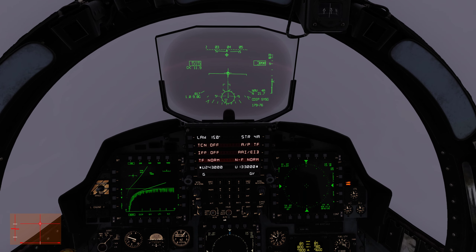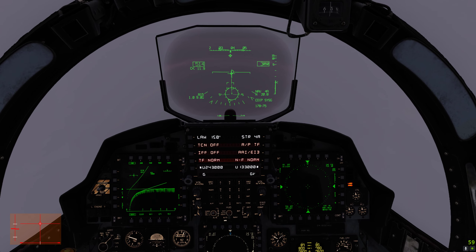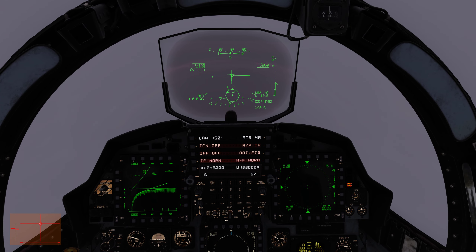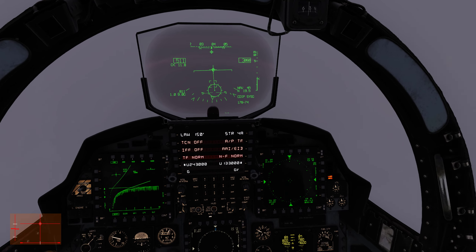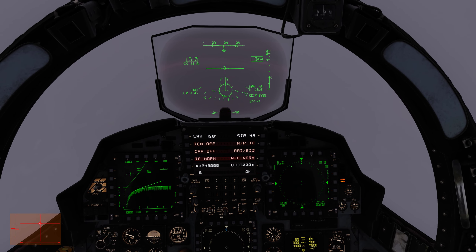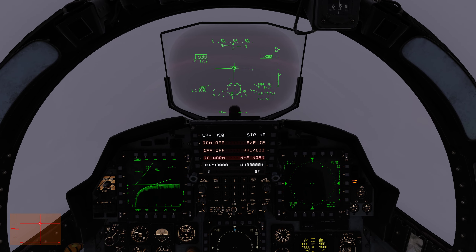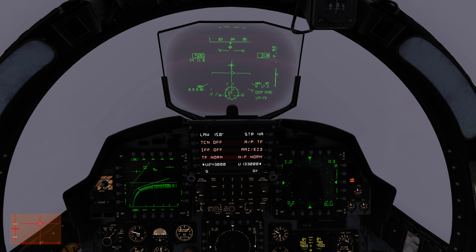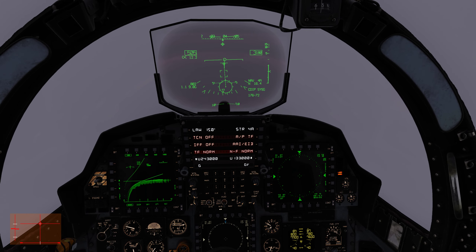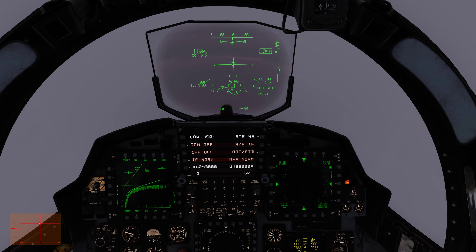We're still in terrain following — APTF. So we're now flying, although you can't see it, at 200 feet above the ground, at 500 knots, in zero visibility, trusting entirely on the aircraft systems. There you go — the aircraft's just popped up over a little lump of terrain, because the valley floor is not perfectly flat. So it's going up and down following the terrain. You may catch glimpses of trees and buildings as we go past.